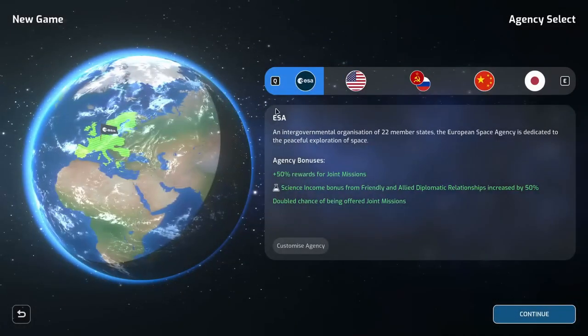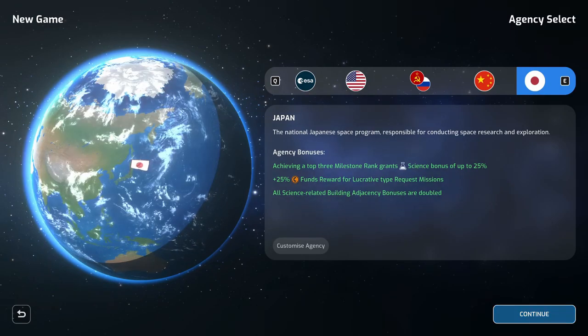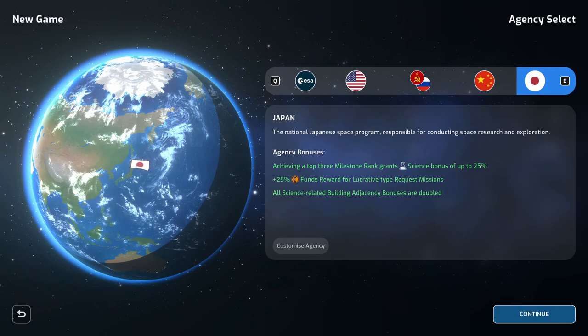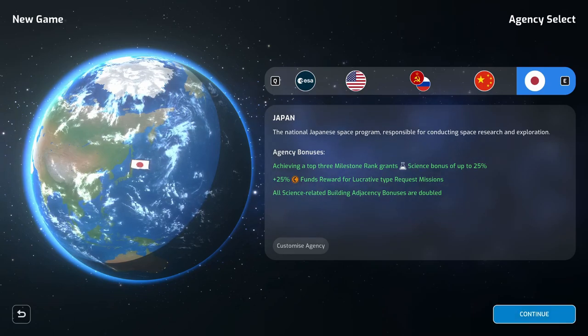For now we're going to play through with Japan. Their agency bonuses are: achieving a top three milestone grants an additional science bonus of up to 25%, plus 25% funds reward for lucrative type request missions, and all science related building agency bonuses are doubled. Let's begin.